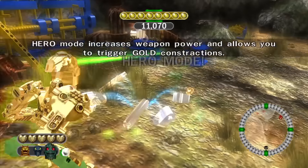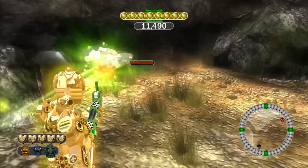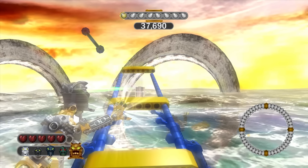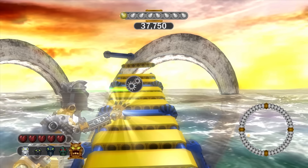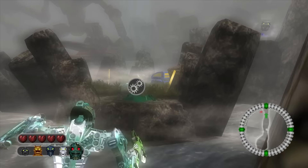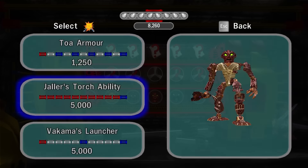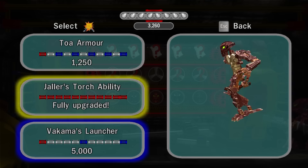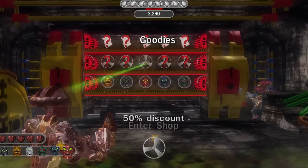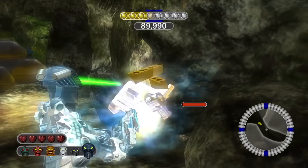During gameplay you'll be collecting little pieces that you can use to spend in a shop, and on levels they fill up a meter. Once you fill it up you are in Hero Mode — Hero Mode makes your character invincible, allows you to do more damage, and makes your character golden. It lasts until you have to build a gold LEGO object, which you can only build in Hero Mode. Your character can do abilities, but they aren't really special and are only there to make it feel like the game has more depth. Most of the gameplay in this game is super shallow — in concept it sounds like it could be cool, but in execution everything is just way too basic and repetitive.